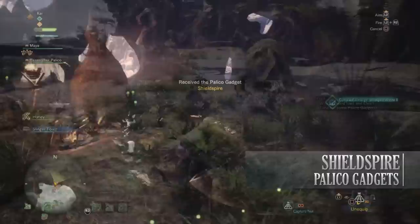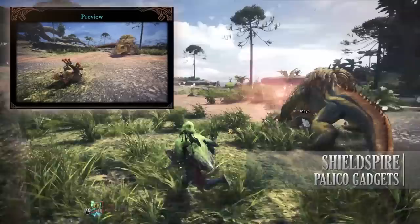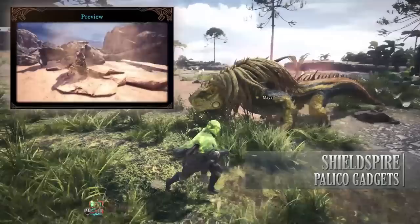The Shield Spire gadget is a massive shield — well, for a Palico anyway. The Palico can use this to defend against attacks, and it can also be used to provoke monsters, taunting them away from the hunter and making them attack the Palico. As you level it up, the guard and blocking mechanics of this shield will increase. At rank 5 you'll be able to command your Palico to manually taunt the enemy, and at level 10 you'll be given a Shield Bash which allows the Palico to deal some blunt damage.